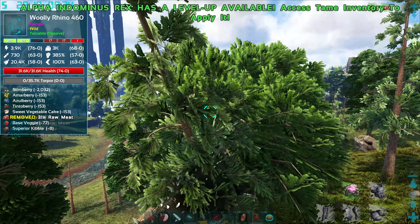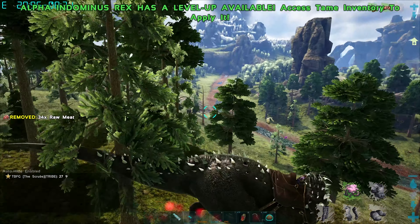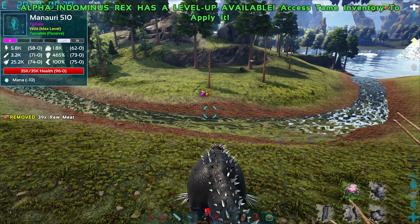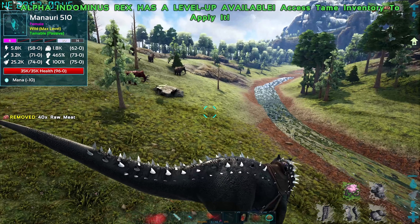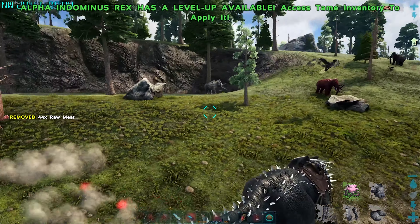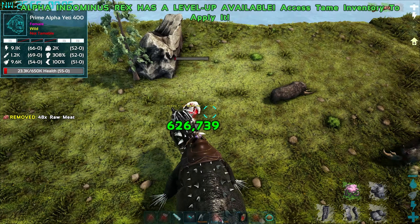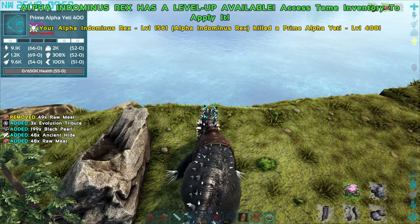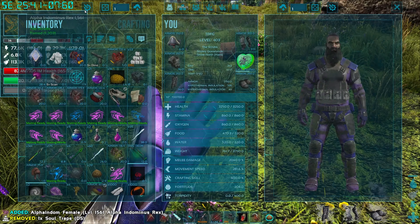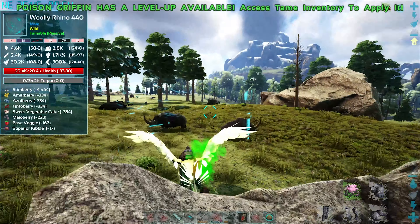We're in the right area - 27 and 9, just a little bit this way. The griffin might be underground. Let's make a run back down and jump into the underground area. This alpha indom is incredible - let's bring it along. Going down low to look for the griffin.